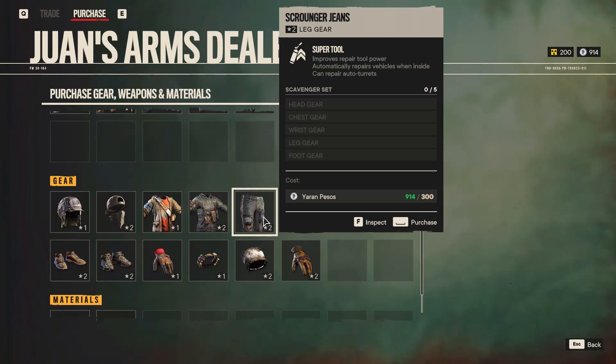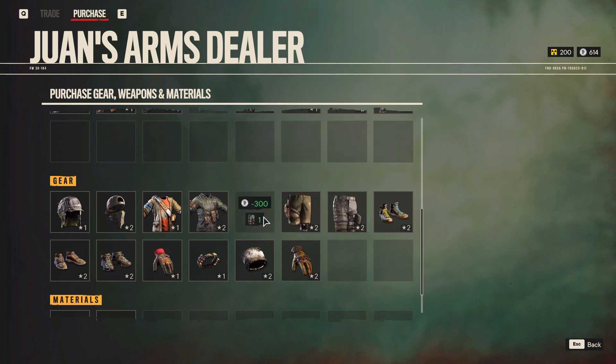The first thing I like to buy in Far Cry 6 is the Scrounger Jeans. They have a tool that fixes your vehicle automatically while you're inside of it. Buy those and put them on.